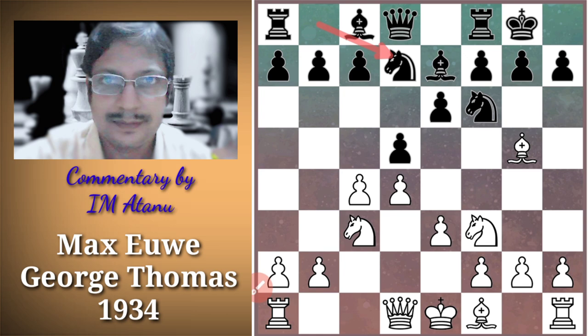Black played the move Knight Bd7, which is the orthodox defense or orthodox system in the Queen's Gambit Declined. Here White plays the move Rook to C1, activating his Rook and developing his pieces. He waits for Black to play DC4 before he can recapture with Bishop takes C4.